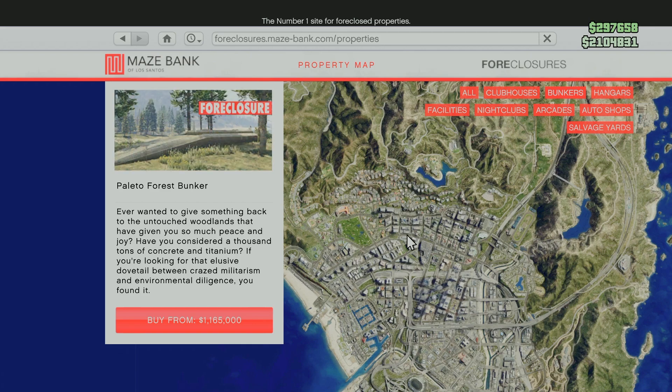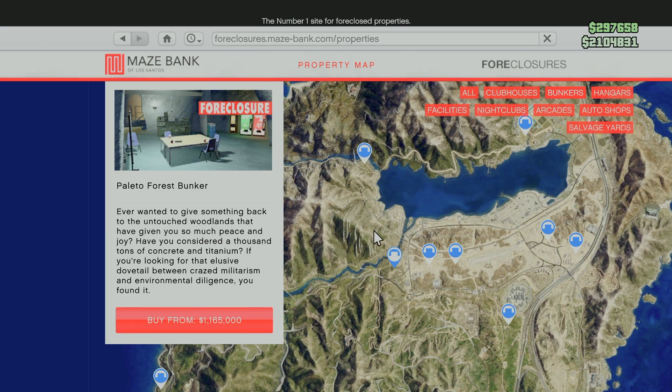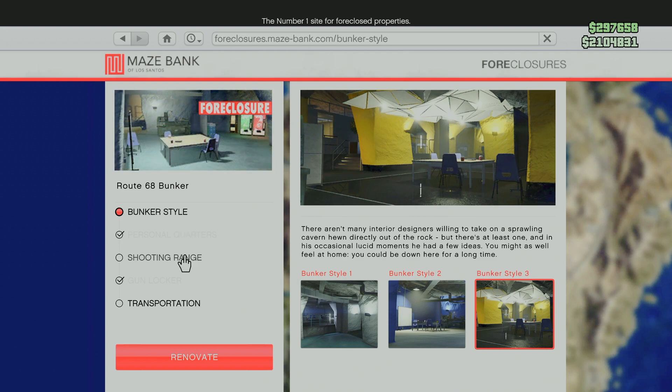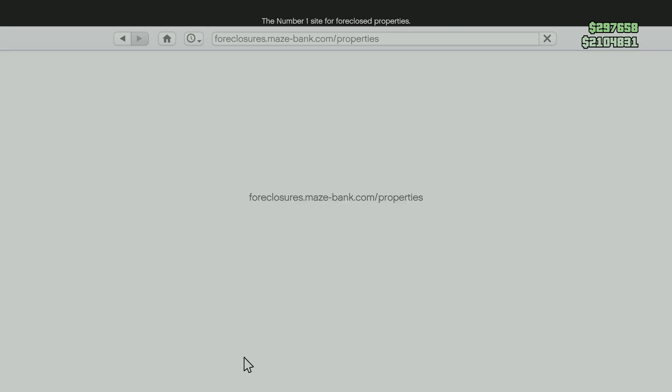I'm going to show you what to do once you do get them. So let's go ahead and pretend we're getting this one — you can just go ahead and buy it without any customizations, just buy it at that price.